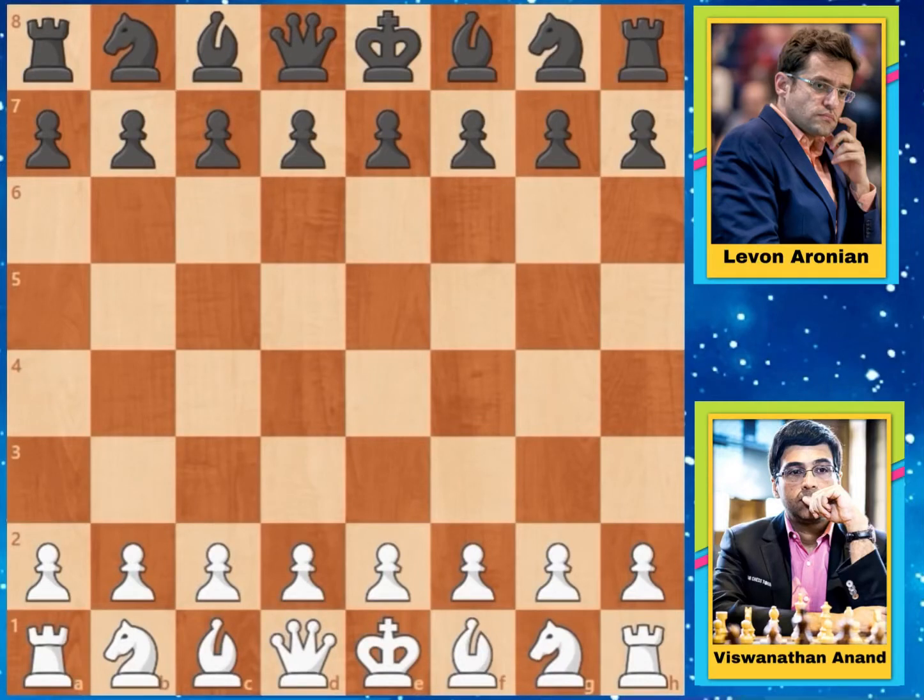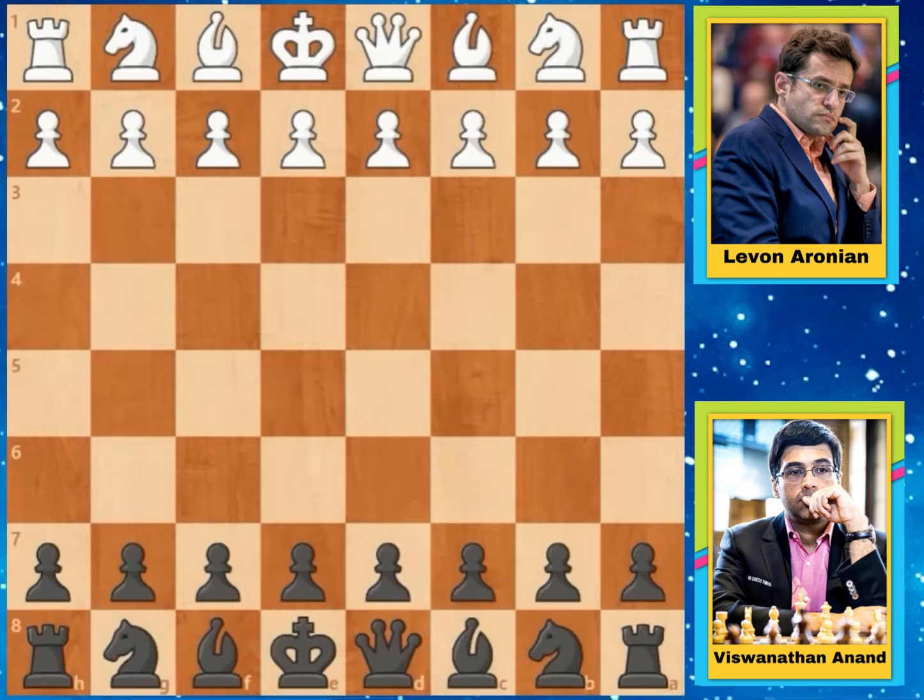Greetings to everyone. Today I am going to show you an immortal game of Indian legendary Viswanathan Anand vs. Levon Aronian. This game was played on 16th January 2013 in the Tata Steel tournament. This game is also called 'the game of the edges' by Magnus Carlsen. So let's look at this game.